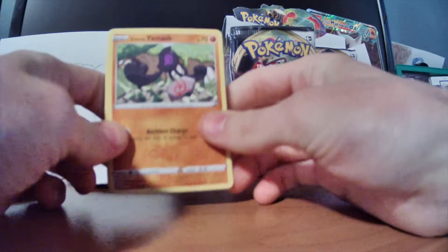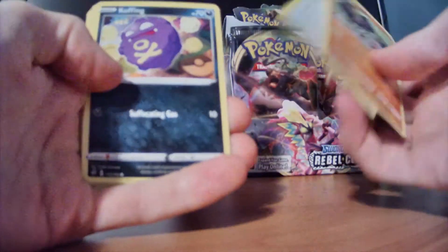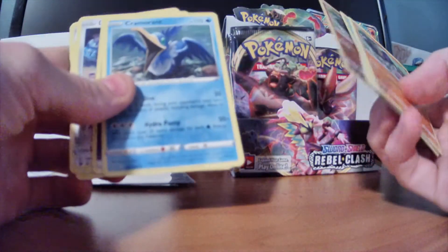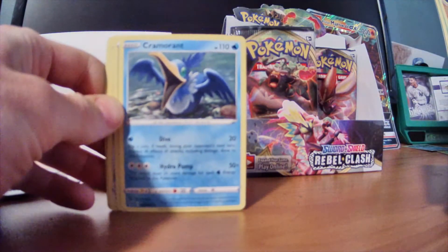Alright, we got Galarian Yamask, Surskit, Stufful, Koffing, Impidimp, Reverse Galarian Yamask, and Cramorant. Not quite a V card, but I haven't seen that card. I kind of like the artwork. That's cool.